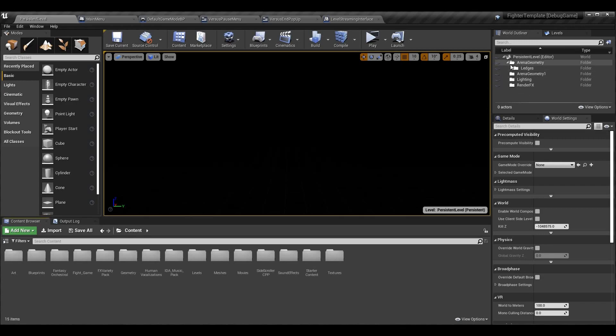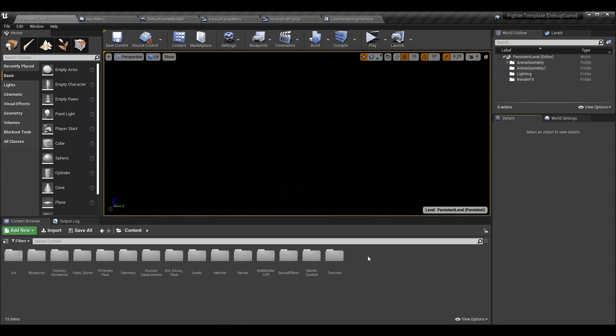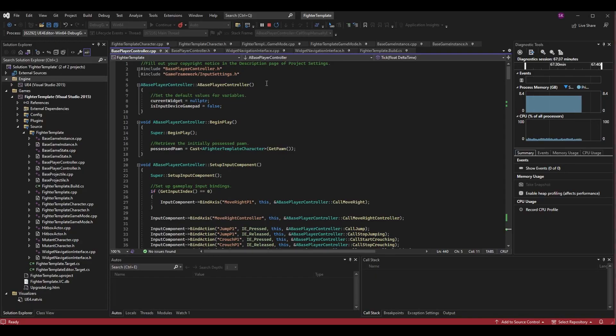Now let's fix the issue with the possessed pawn going rogue when we're quitting to the main menu. This was sometimes causing a crash if you exited to the main menu during certain times — it depended on the speed of everything unloading and was somewhat mixed in with a race condition because depending on what unloaded first, things could crash. Let's fix up our possessed pawn and get rid of that crash.